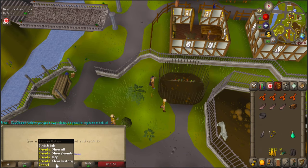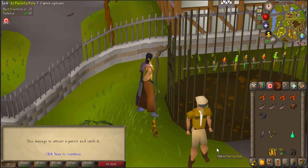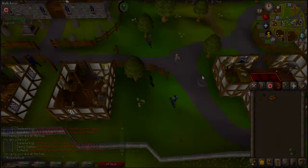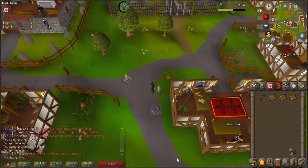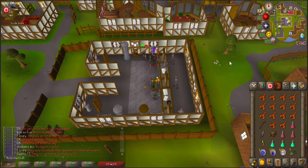Talk to the parrot handler there, and then combine your pineapple chunks with vodka, use them on the parrot hatch, and get yourself a drunk parrot. Now head back to the bank because we need to gear up to fight. As a side note, Eadgar's Ruse will require three logs, or two if you're careful, so before I pull out my combat gear, I'm going to grab an axe and chop three logs outside of the Ardougne bank. Then we're going to grab our best magic gear, some food, potions, and of course we'll want to keep the sled, drunk parrot, and climbing boots.